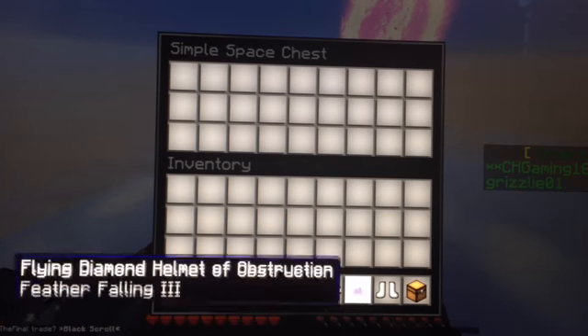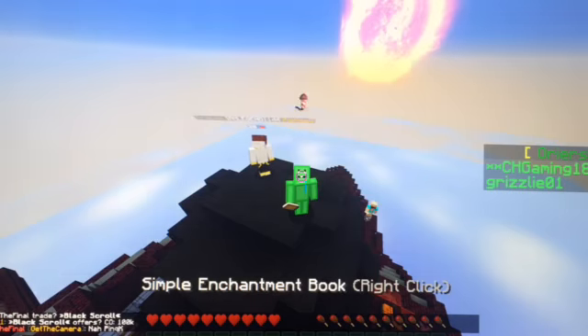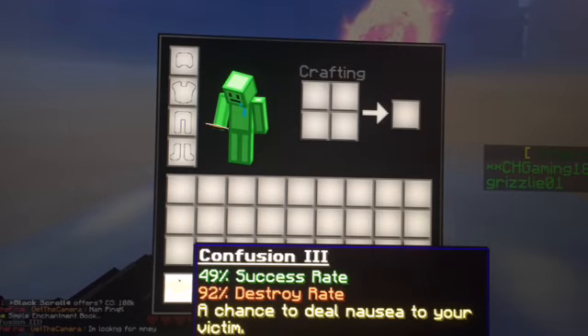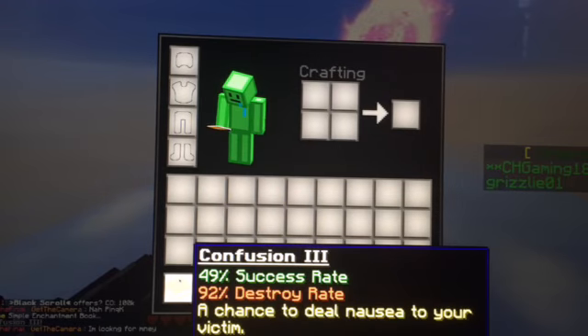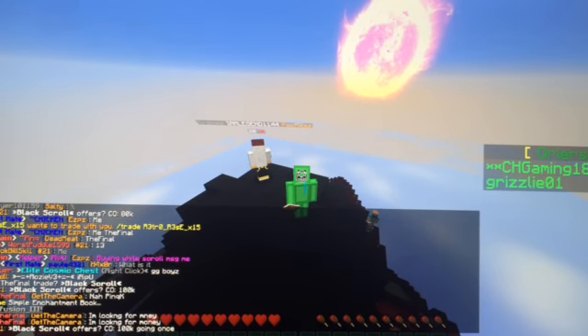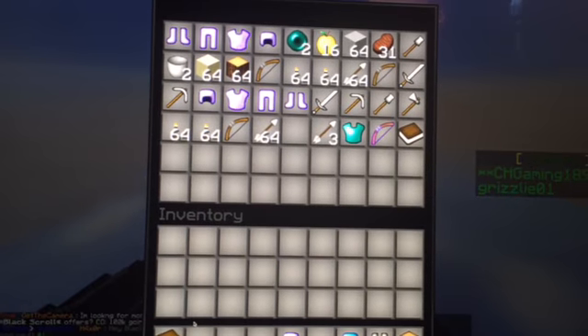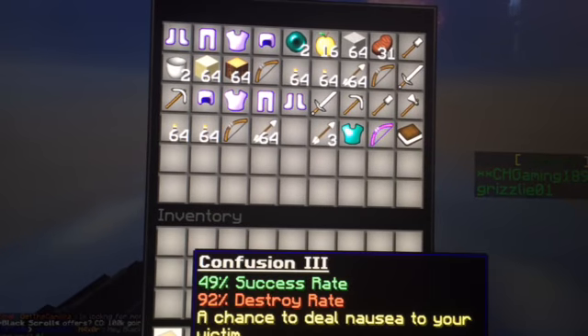Nice. And I got this — I got a diamond chestplate with Feather Falling 3, and a diamond helmet of obstruction. Holy crap. And this enchantment book was Confusion — a chance to deal nausea to your victim. Oh dude, that's good. Let me see what I got. I got Confusion 3. What's your Confusion? Confusion 3. Dude, we got the same book.